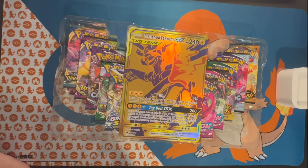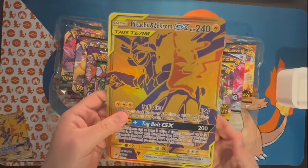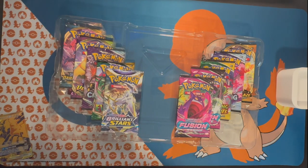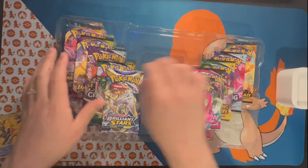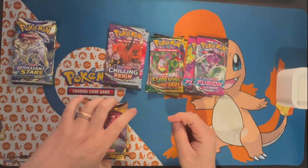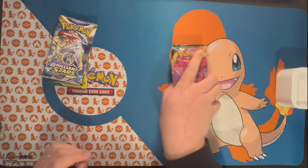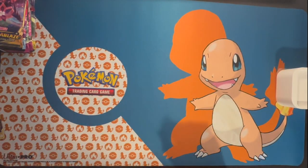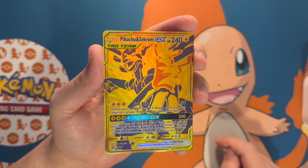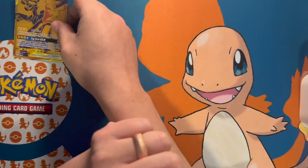So that being said, you guys can have the code card. This is the oversized card — it's a jumbo, so it doesn't fit in normal jumbo sleeves, which is really annoying because there's nowhere to put those. This is the contents of the box: we got one Vivid Voltage, one Brilliant Stars, two Darkness Ablaze, two Evolving Skies, two Fusion Strike, and two Chilling Reign. The promo card is the Pikachu and Zekrom GX — pretty cool card.